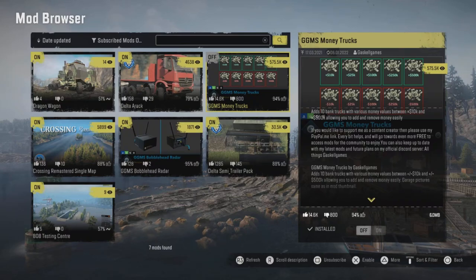Hello and welcome back to the channel. I'm UKGamer828 and today I'm going to show you how the SnowRunner Money Cheat works. This is not a money cheat where we're glitching or cheating money out of the game — it is a specific mod made by Gasol Games called the GGMS Money Tracks, which you can see just there.